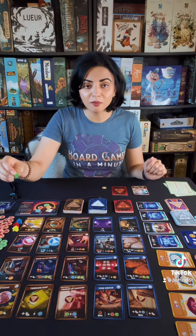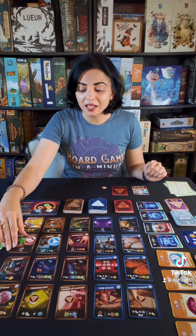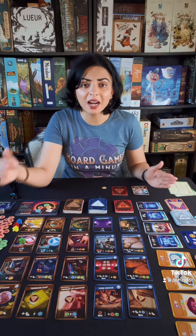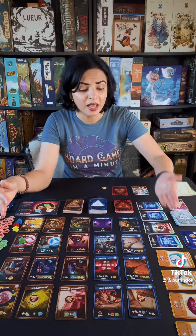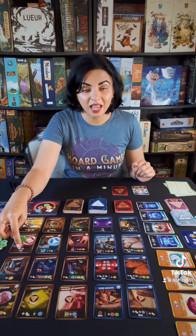On your turn, you are going to take your meeple and place it on a card in the column that is closest to the meeples. You will take the depicted resources — you need a variety of resources in order to heist treasures as well as hire mercenaries — and then you will perform the action that is indicated on that card.